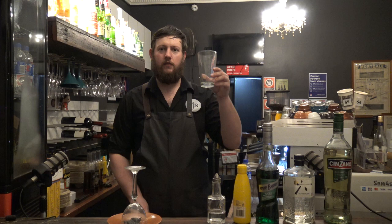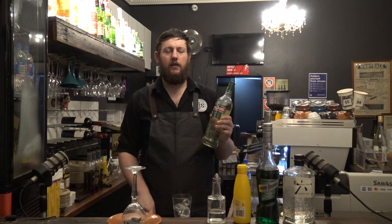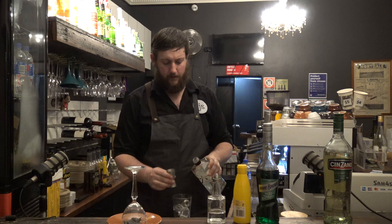First, you're going to take the glass half of a Boston shaker — it doesn't really matter what you use as long as you have a separate bowl or glass. Drop a bunch of ice cubes in it. The rule is to go from your least expensive liquor to your most expensive. You're going to do one shot of dry vermouth — if you want a sweeter beverage you can use sweeter vermouth or just add a half shot of sugar syrup. Then I'm going to add two shots of gin.